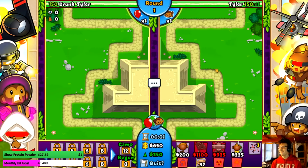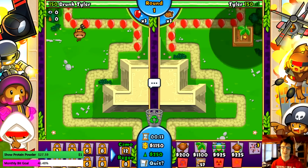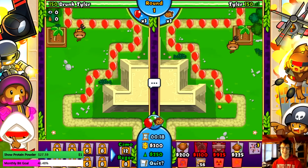We're stuck with it. Ninja Kiwi, fix this fucking tower so you can at least use it mid game. I'm sorry glue for hurting your feelings, but if you don't want your feelings hurt you've got to get good as a tower.